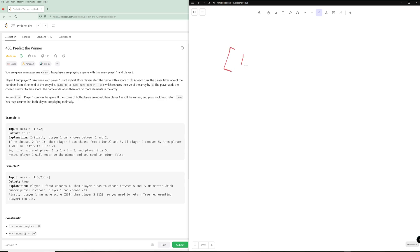Let's go through these examples. We have [1, 5, 2] — the five is greater than both one and two, and the first player has to pick first. No matter if he picks the one or the two, the second player will pick the five, so the first player can't win and we return false. In the second example, the first player picks the one, and then whatever the second player picks, the first player gets 233 and wins.